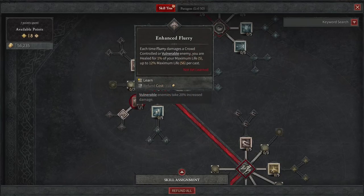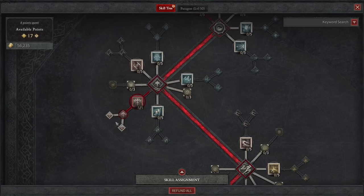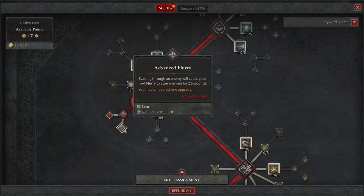Let's make sure we take Enhanced Flurry as well. Each time Flurry damages a crowd controlled or vulnerable enemy, you're healed for 1% of your maximum health — pretty nice. You can also go with evading through an enemy causing your next Flurry to stun enemies for 2.6 seconds, or if Flurry hits a vulnerable enemy it makes all enemies hit vulnerable for three seconds. I typically take Advanced Flurry, but honestly you don't even need either one.